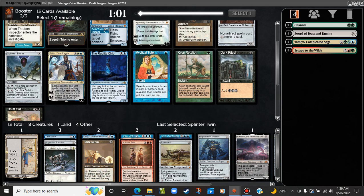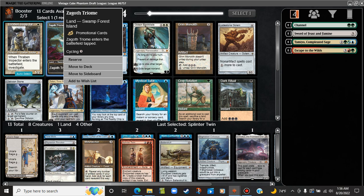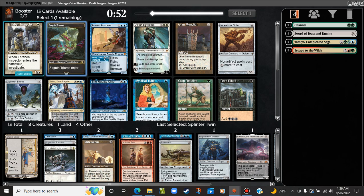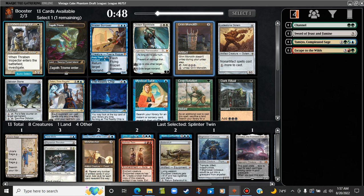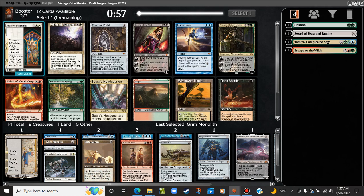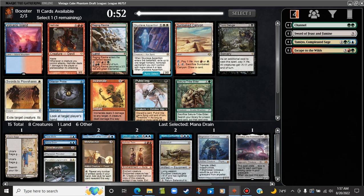Brazen Borrower, Teferi — one Forest, one Island, not really. Also Grim Monolith — back on the artifact plan, between Brazen Borrower and the Grim. I think the Grim. Mana Drain — oh my god. It's really good with what we have going on. But I am going to take the Mana Drain — we're kind of the perfect deck for it too.